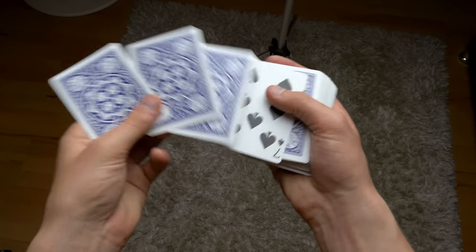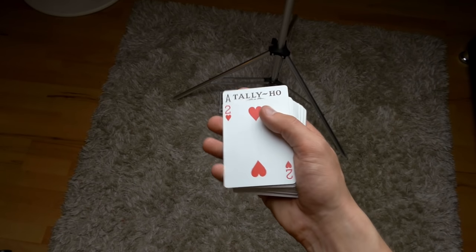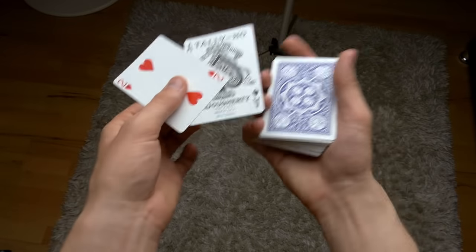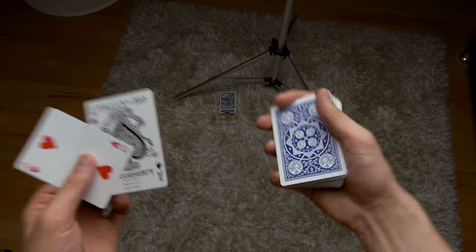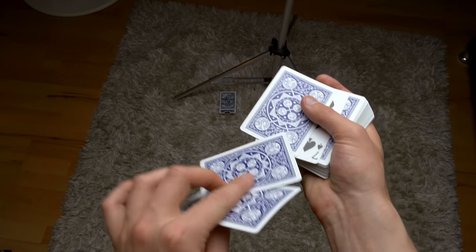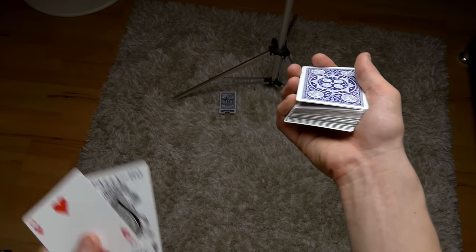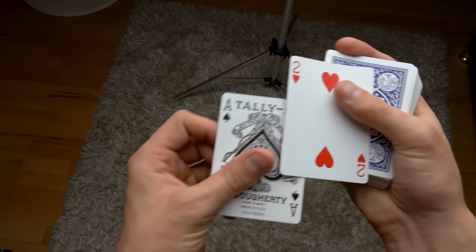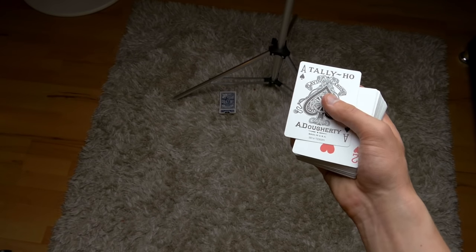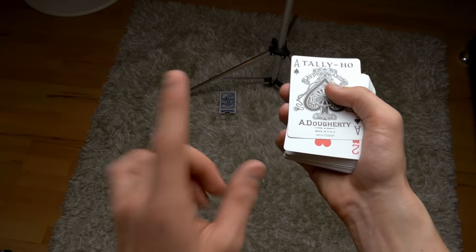That is the reason I do it that way — so you don't flash the card that is face up. Now I turn over the top two cards, which in this case are the ace of spades and the two of hearts. In the action of talking and showing the ace of spades, I get a pinky break below the two top cards. The two of hearts — the card which is not the selection — goes on top, and then the selected card, the ace of spades, goes on top, and you still have the pinky break below the two top cards.